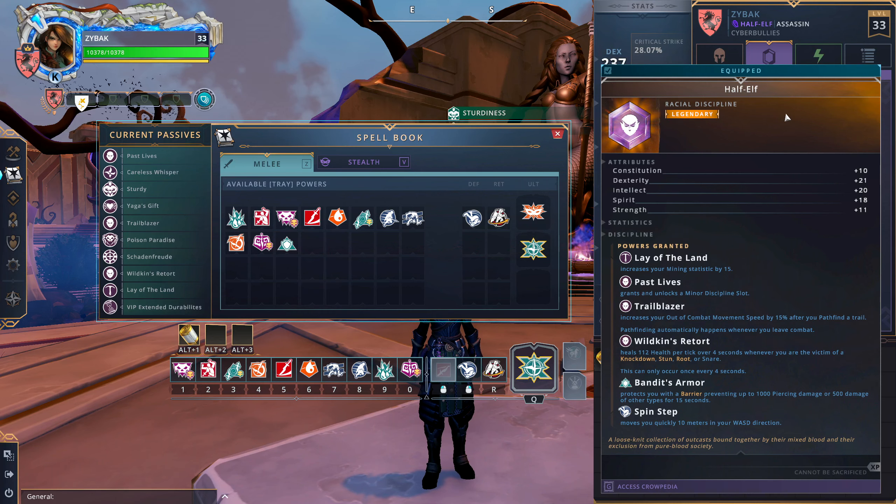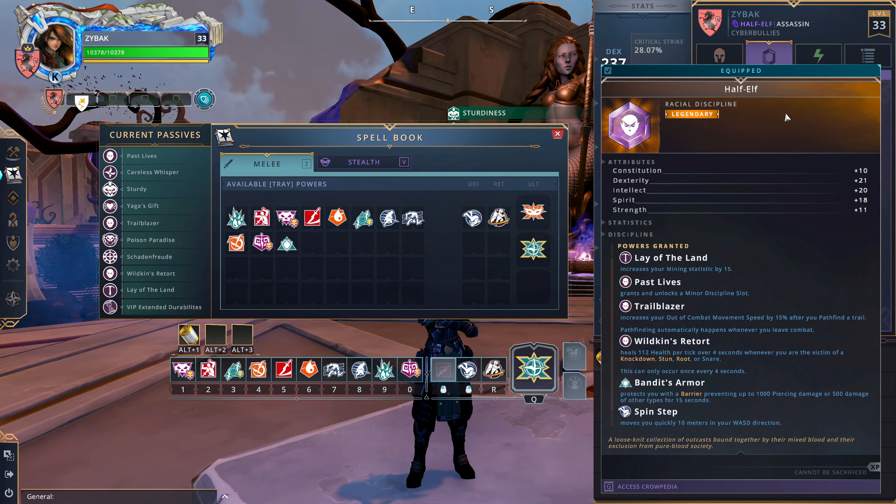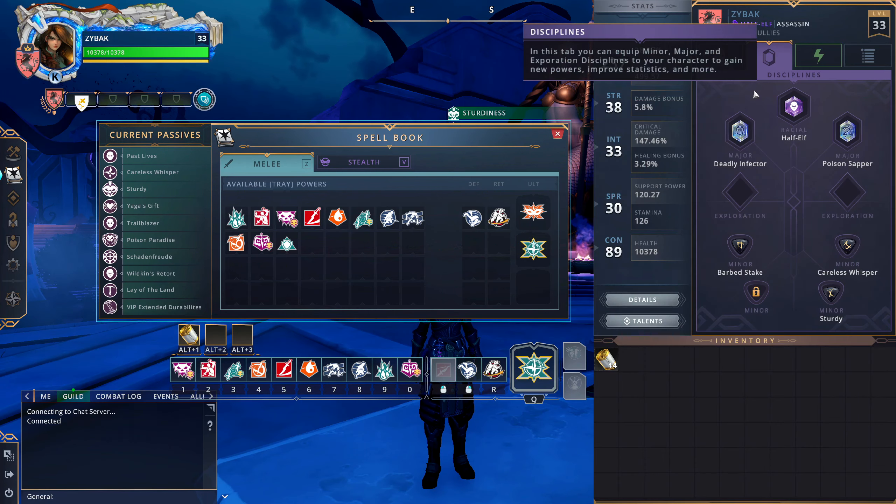I also don't have room on my bar for Bandit's Armor, which is pretty big. But counterpoint — I also wouldn't have room for Humiliate or the Nothari Burn either with my build. All the races are extremely competitive. Crowfall has very good race balance — say what you want about class balance, but the race balance is phenomenal. Almost all classes have this dilemma of which race to play, so they've done a great job there.